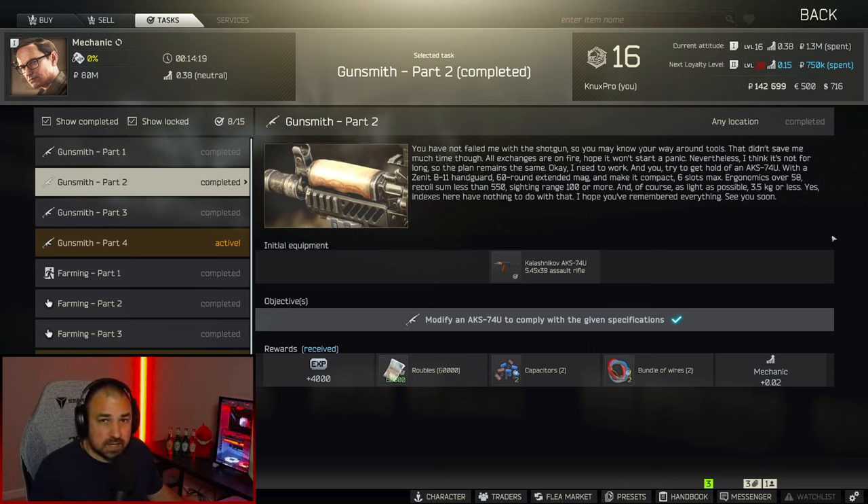I'm NuxtPro and in this video I'm going to show you how to complete Gunsmith Part 2 in Escape from Tarkov, where we have to modify an AKS-74U and turn it in to Mechanic. This is definitely doable before you hit level 15 and get the flea market — you just have to find one stubborn attachment, but we're going to talk about it and get right into it.